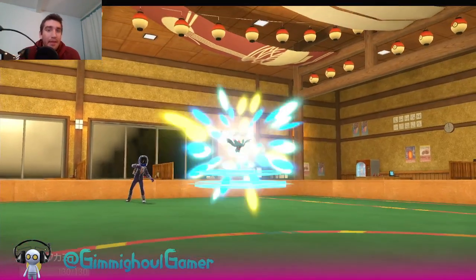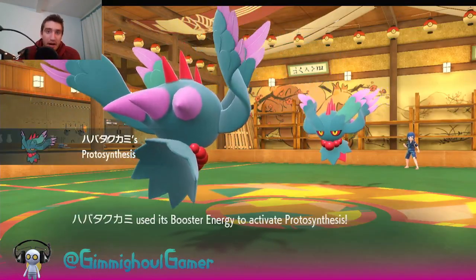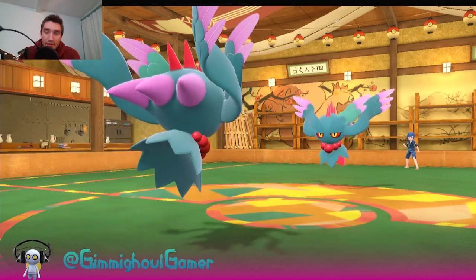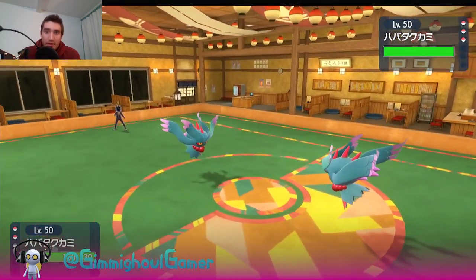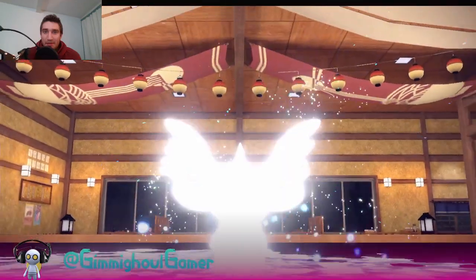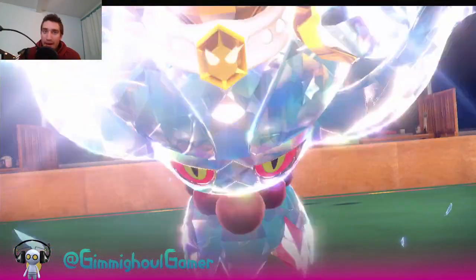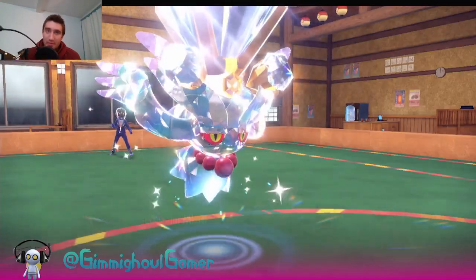We'll just kind of see how this goes. If they had priority that could be a little bit difficult, but we should be able to set up on this Pokémon pretty easily. Hopefully he'll go for a Shadow Ball and we can set up a Calm Mind. I'm thinking Sableye wasn't the best bet there either. It's going to be really tricky with those matchups with Hisuian Zoroark - whether they're bringing it right away or keeping it in the back. That's just going to keep us guessing and make things more difficult.